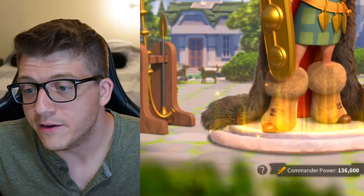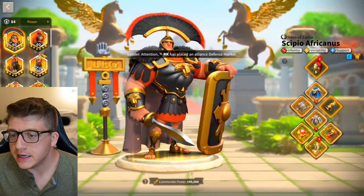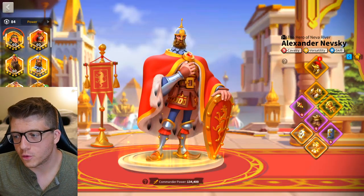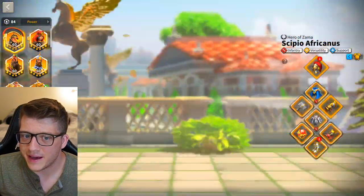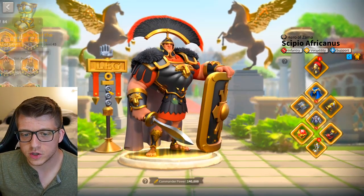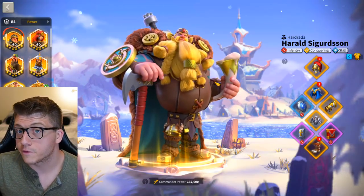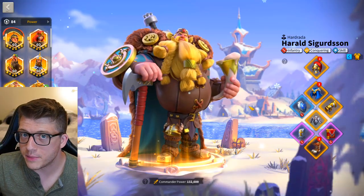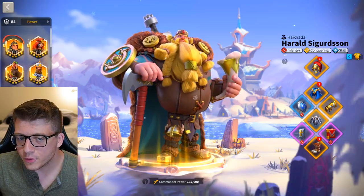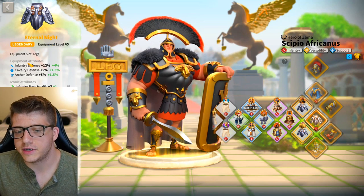Unfortunately, legendary gear isn't always going to be accessible for free-to-play players. For free-to-play equipment, I think it's a close matchup between archers and infantry. Cavalry have some good pieces but don't move the needle as much as the free equipment for the other troop types. For infantry, you have the Hope Cloak, the Eternal Knight, and Shio's Return — three legendary pieces you can get for free by playing through the game. The Hope Cloak I would say is best in slot.